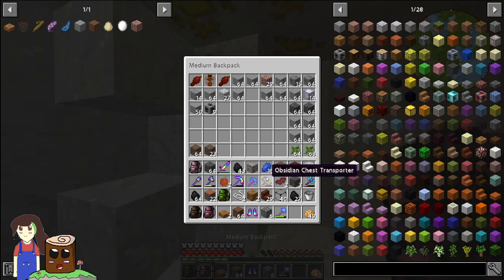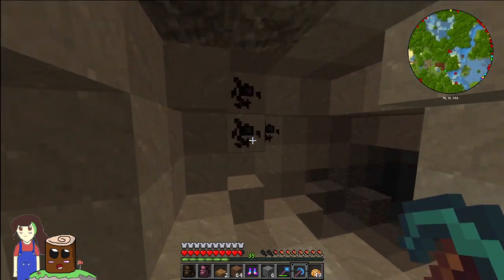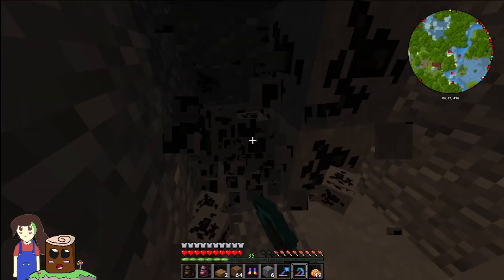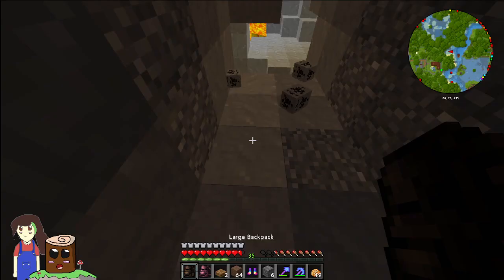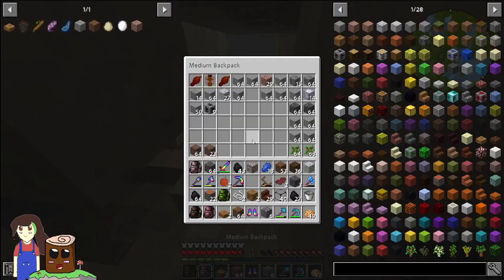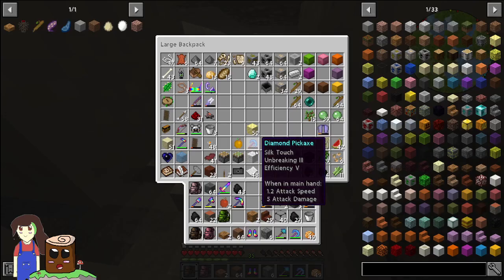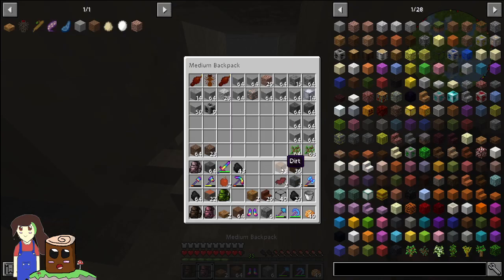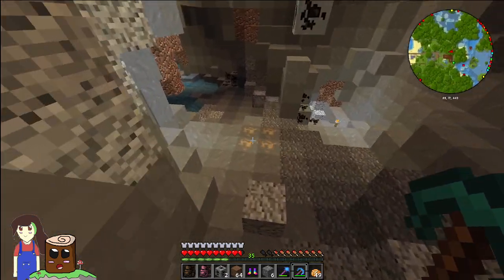That's where I put my other pickaxe — I don't know if I broke my pickaxe. I think it might have broken, or I just used it all up and then put it in the backpack by accident. Gold can go there, string can go in my backpack, lapis can also go up there. Not too much room left in our backpack now.